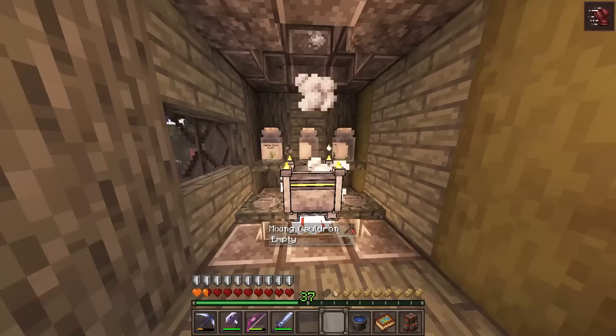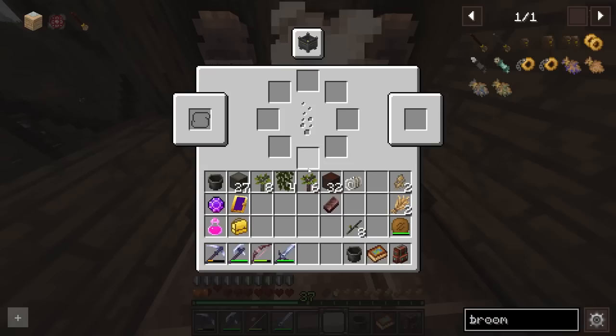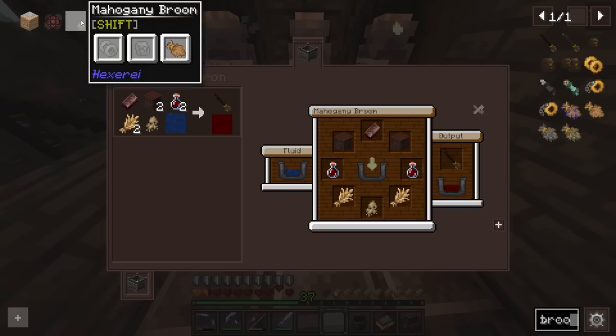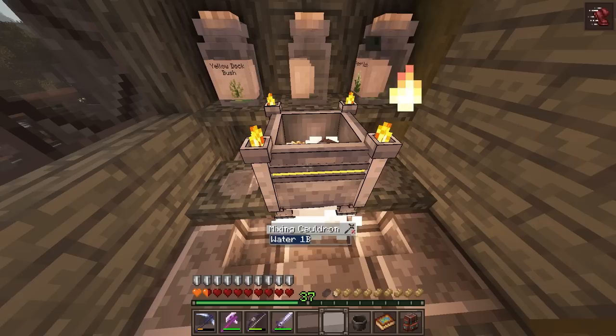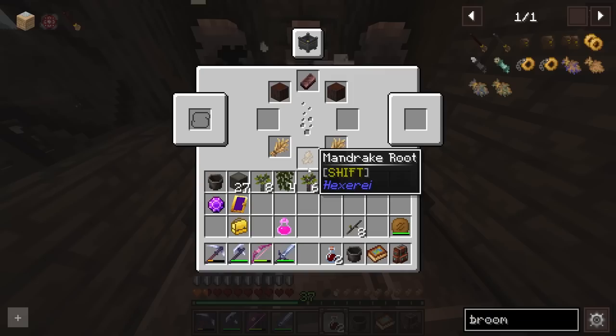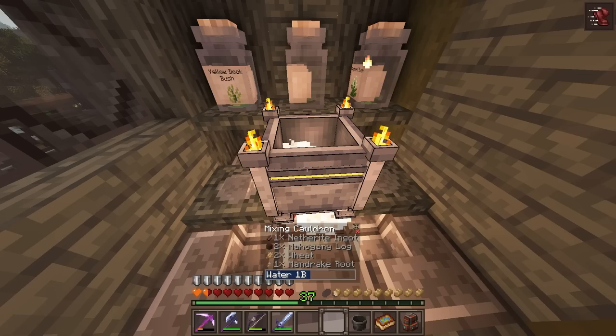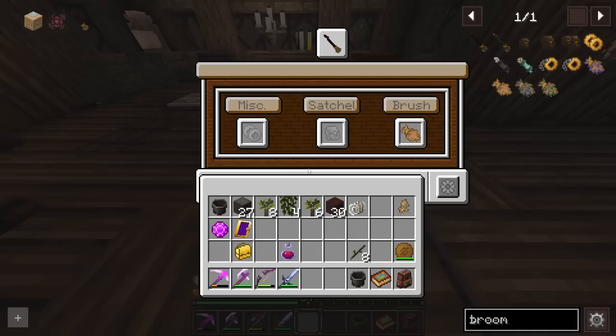Surprisingly this is quite simple to put together. I'm going to put the water in and we need to supply this with a nether ending. It's two mahogany logs, a couple of wheat, and then we're also going to need mandrake root. Oh yeah, and two bottles of blood. I don't know if it matters what order we put this all in, but I should have my two bottles of blood right there. This is going to craft together and make us a fire resistant broom — oh, this is going to be super nice!